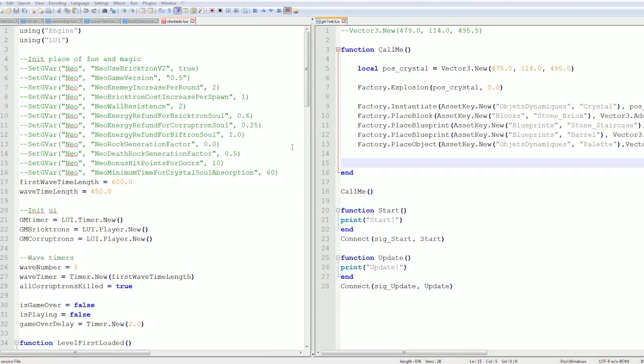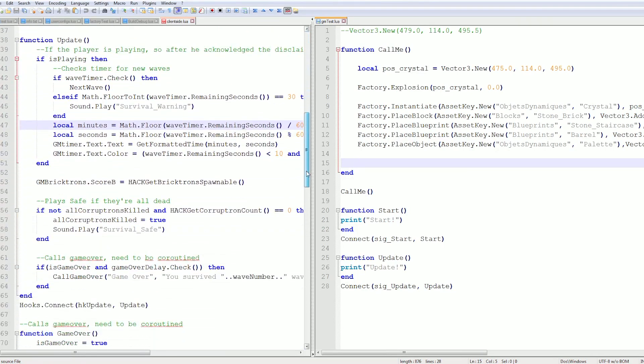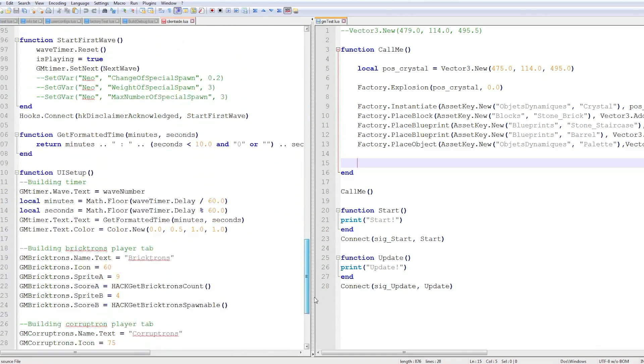So we decided to improve the system by making it work with a scripting language instead of working directly in the code. What that means is that if you picture a machine, instead of having to go every time into the machine, pull every cable on and off and put new things in, we just have to go at the front of it — there's buttons and levers, we press this button, flip this lever, and then the machine does what we want.